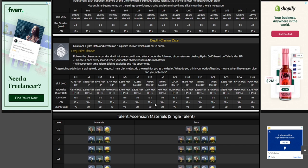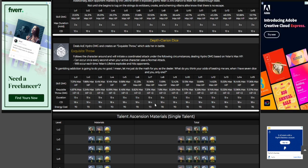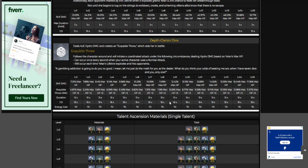Elemental burst — this is where Yelan is. This is her bread and butter. This is the comparison to Xingqiu — five-star Xingqiu essentially. Depth Clarion Dice deals AoE Hydro damage and creates an Exquisite Throw which aids her in battle. She has coordinated attacks dealing Hydro damage based on Yelan's max HP. This can occur once every second when your active character uses a normal attack, and will also occur each time Yelan's lifeline explodes and hits opponents — once again based off max HP.